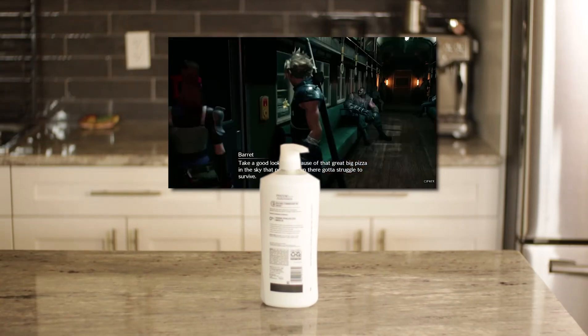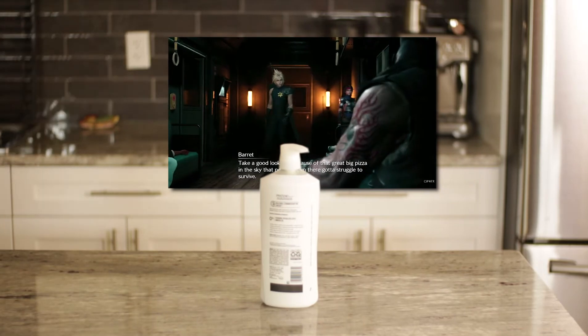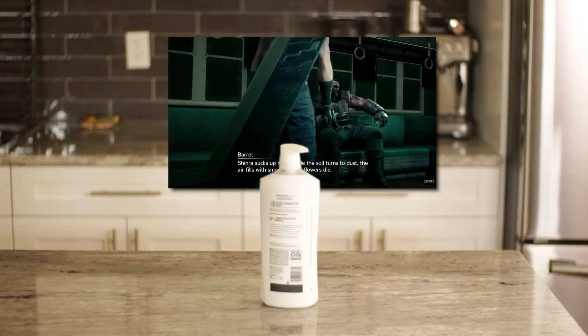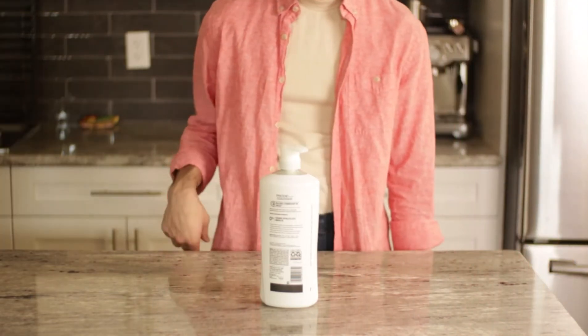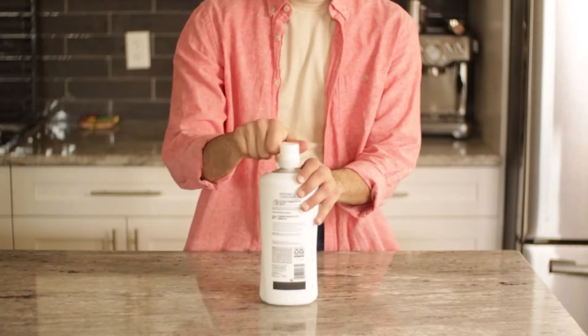Take a good look. It's because of that great big pizza in the sky that people down there gotta struggle to survive. Shinra sucks up Mako while the soil turns to dust. The air fills with smoke and the flowers die. Hello internet, I'm Allicat and today we'll be using the mention of pizza in Final Fantasy 7 to make — you guessed it — a pizza.